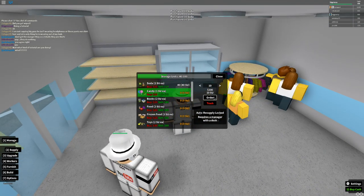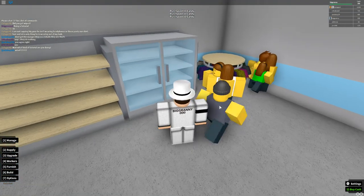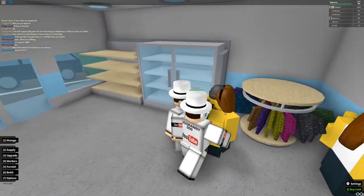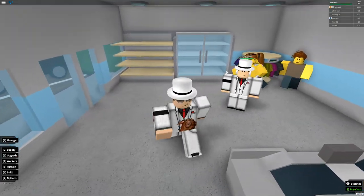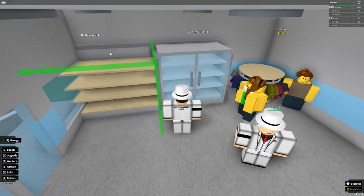Let's get some sodas and candy to sell some cheap stuff. This is a robber right here — you can click them to arrest them. They usually wear a gray shirt and a gray beanie. I just clicked them and now they've been arrested — they raise their hands up as they're getting arrested.